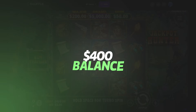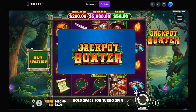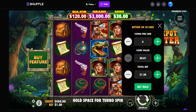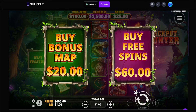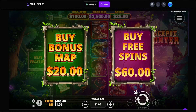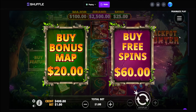All right guys, we are back on Shuffle, 400 in the balance. We are on the new Jackpot Hunter from Pragmatics. We actually don't know anything about this slot. There are two bonuses — what is that up there? Those are jackpots! And what is this — a 20x bonus and 60x free spins? That's crazy.